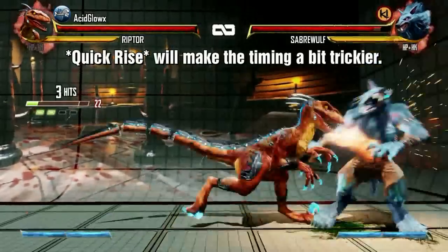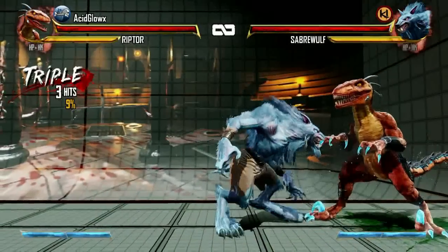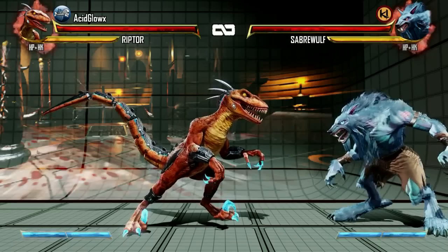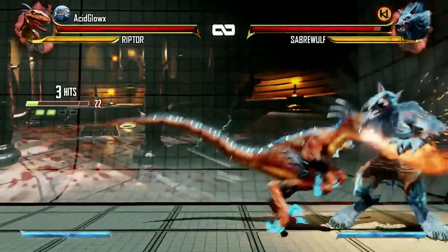This way they have to block low and block the cross-up pretty much at the same time. Or if you prefer to use the hard knockdown ender, you can use the flame carpet on the wake-up and just do a standing tail flip with the hard kick.